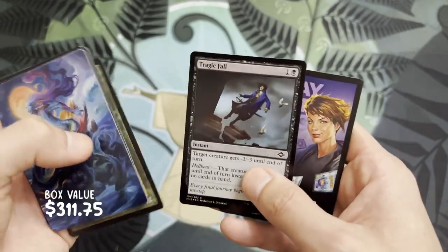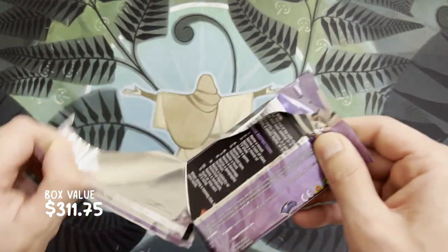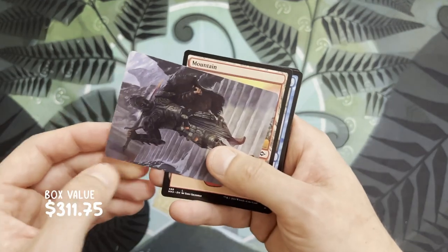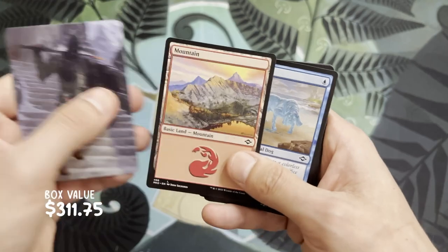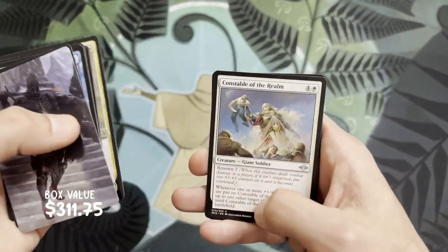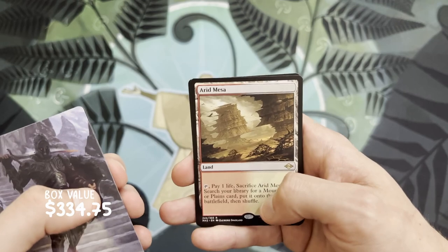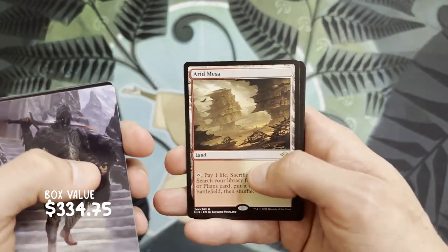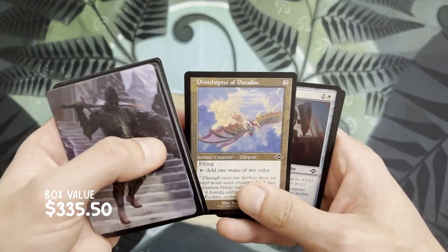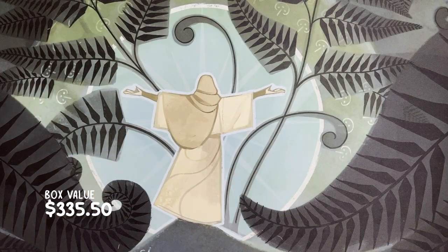A minigame. Dakon Shadow Slayer — whoa, that guy looks badass. We have a Mountain in this pack. Hard Evidence, Arcus Acolyte as our first uncommon, Constable of the Realm, and an Arid Mesa — nice, that's pretty cool. We've got a good variety of fetchlands — I think it's up to five if my memory serves me correctly. And a Riptide Laboratory — pretty cool. Ornithopter of Paradise old border and a minigame. This box was full of fetchlands, so that's not too bad.